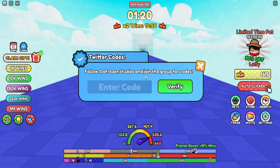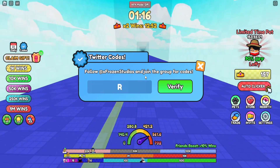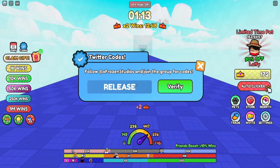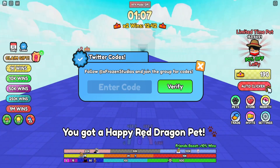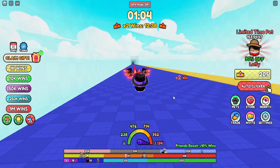So the first code we have here for B Race in Roblox is capital R-E-L-E-A-S-E — "RELEASE" — just like that, because this game is brand new. Then we can click Verify right here. Yes, you've got a happy red dragon pet!